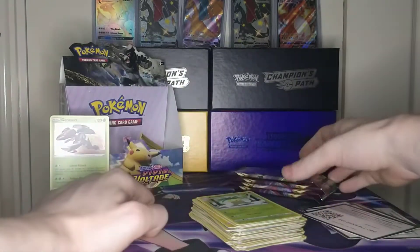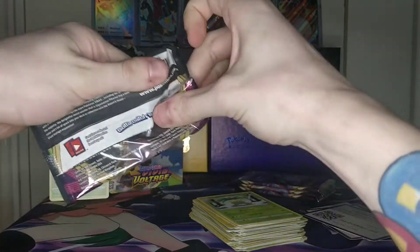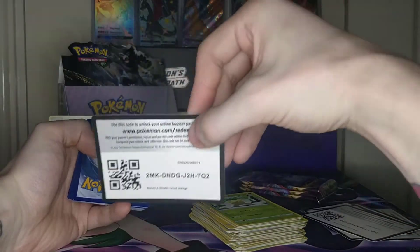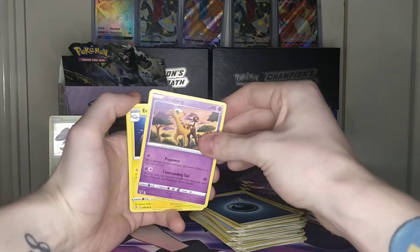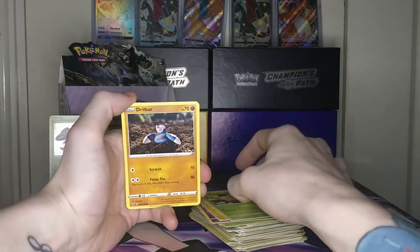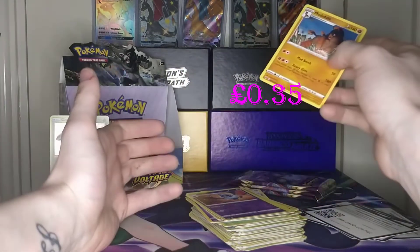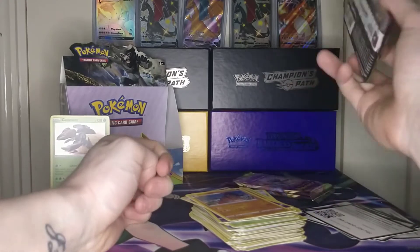Four packs remaining — let's see if we can get some better pulls from this Zirud. Getting a lot of Meowths and code cards though, so that's not too bad. Four from the back giving us a darkness energy. This pack has a Girafrig, electric energy, Delmise, Galarian Meowth, Duskull, Vault Orb, Weedle, Drilbur, a reverse Swoobat, and a regular rare Mudsdal. Are these regular rares leading up to something? I sure hope so. We have two Orbital V Maxes and one Celebi remaining.